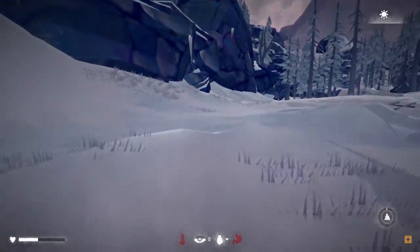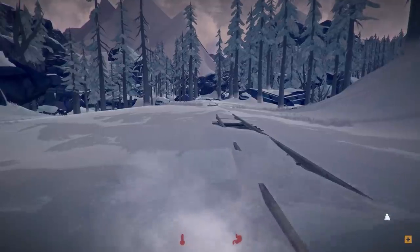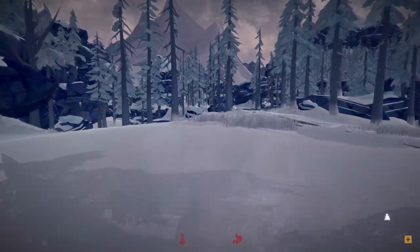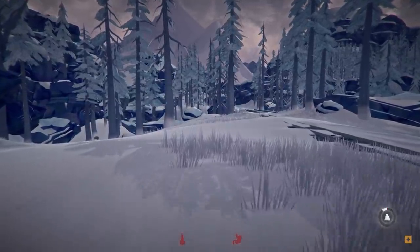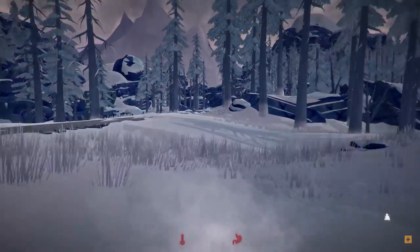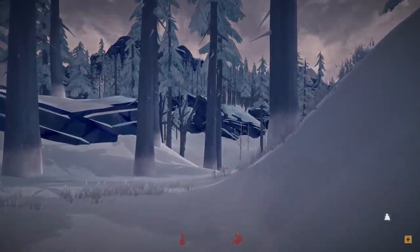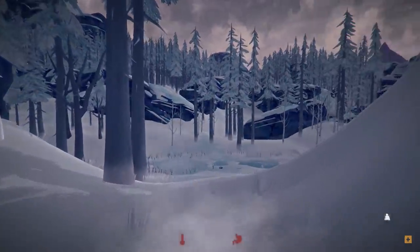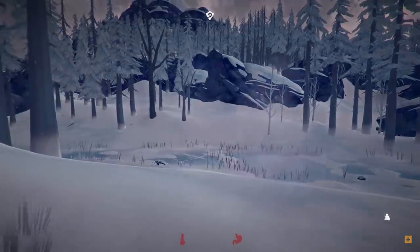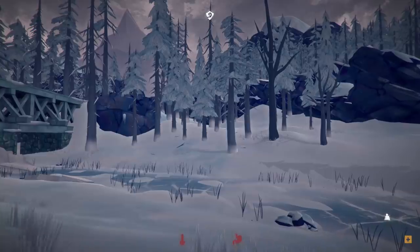If we have enough daylight we may be able to do all of this in one shot. I really want to take this bank back to the camp office because we are going to get cattail stalks out the wazoo. Oh crap — I told you there'd be a wolf over here. All right, you wolfy bastard, I know how to deal with your kind. Although we are a little bit slow because we're overburdened. And there's the sad music — the sad music knows what's up.